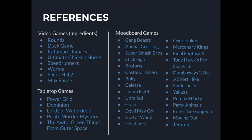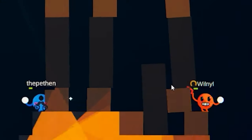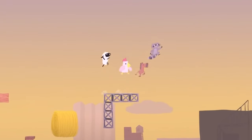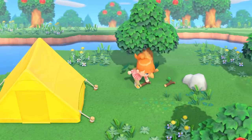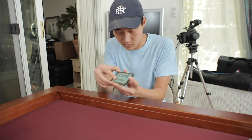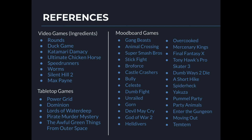Last but not least we have our references. We have a mix here with video games like the three main ones — Rounds, Duck Game, and Katamari Damacy — as well as others that had similar ideas and aesthetics we wanted to reach, like Ultimate Chicken Horse, Speedrunners, Animal Crossing, and Max Payne. We also had a few tabletop games which had similar mechanics to what Rounds does for their catch-up mechanic, giving us a variety of resources when building the mechanic for the final game. That's the end of our presentation — thanks for tuning in, best of luck with your projects, and we can't wait to show you ours!